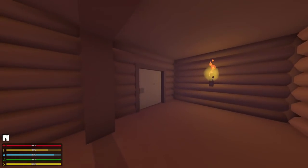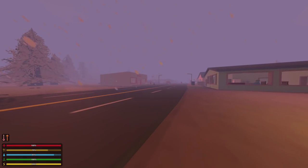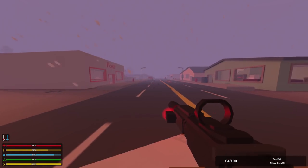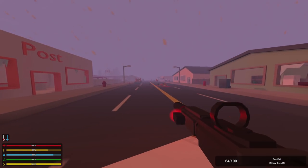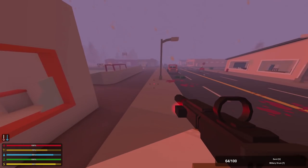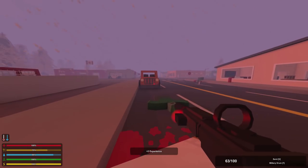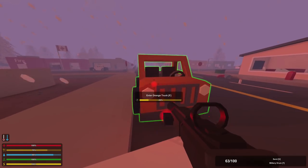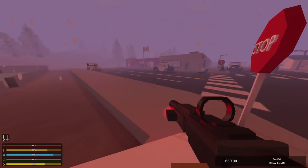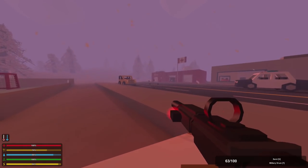Hey guys, MeLikeBigBoom here, and welcome to Unturned 3.13.8. This week's update added two awesome new features: one that expands upon the building system, and another that completely revamps the temperature system, most commonly used in the Yukon map, but also applying to custom maps and a little bit to PEI and Washington as well. Both of these things are awesome additions — I definitely think they're going to be welcomed in the community, so without further ado, let's get right into it.